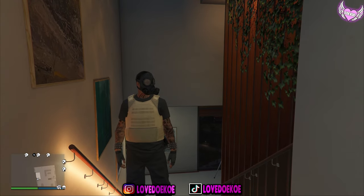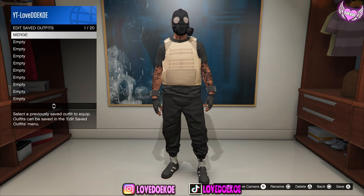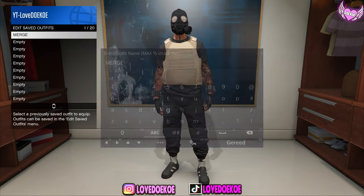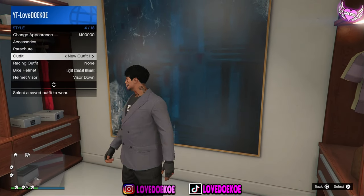As you can see, you got the mask on the outfit. Now you can make your way over to the wardrobe, and what you now want to do is save this outfit over the same outfit slot.